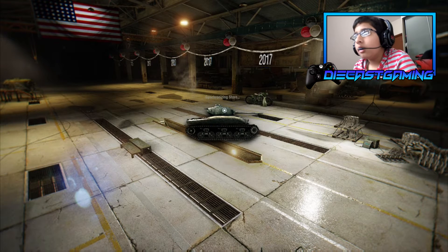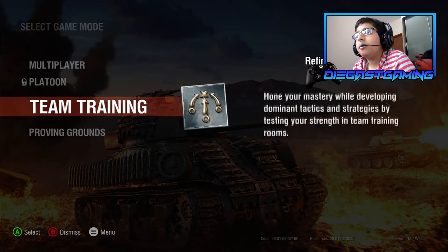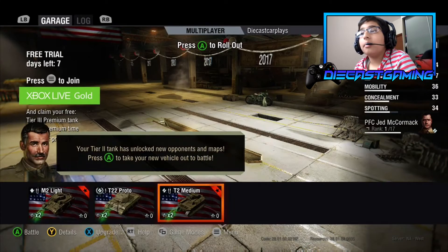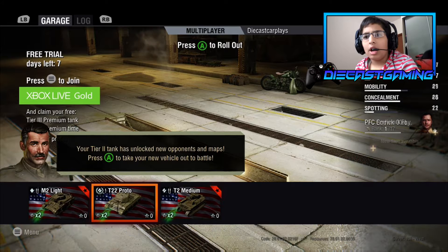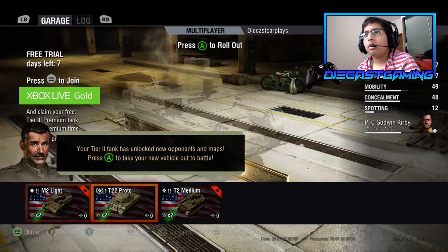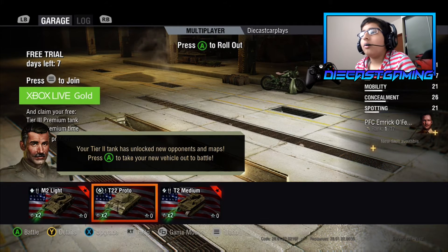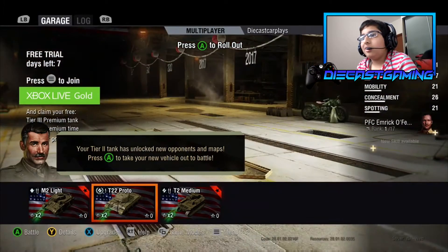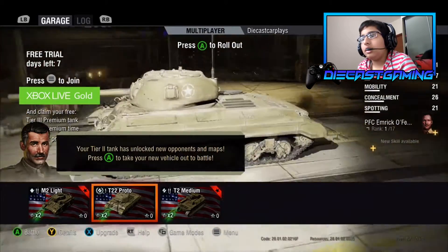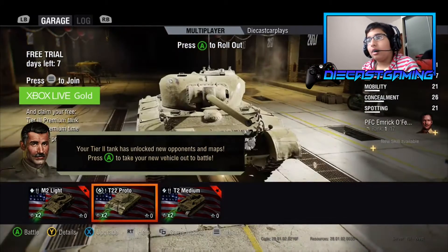It's synchronizing. Okay, multiplayer — let's play multiplayer. It says explore levels free trial, these last seven — I don't even have gold. So we have three tanks right now: the M2 Light, a T22 Proto that looks more like a tank, and a T2 Medium. This one looks more like a tank so I think let's battle.